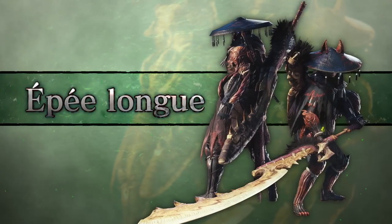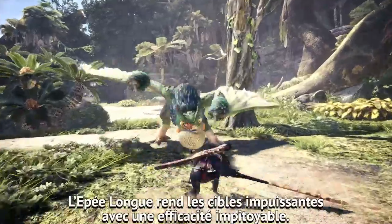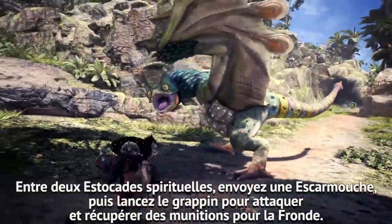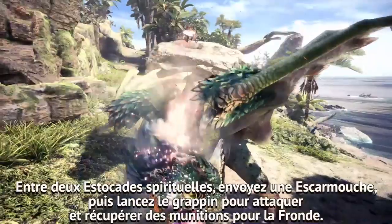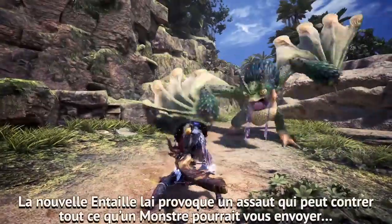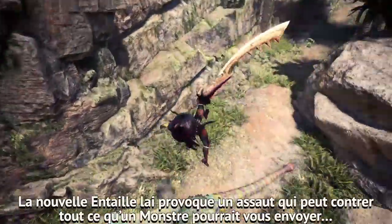Longsword. The Longsword renders targets helpless with ruthless efficiency. Unleash Slinger Bursts in between Spirit Slashes, then fire the Clutchclaw to attack and pick up more Slinger Ammo. The new Iai Slashes deliver a never-ending onslaught that can counter anything a monster throws at you.